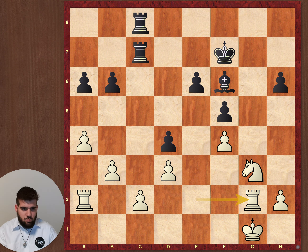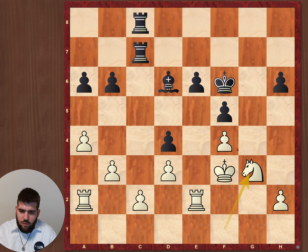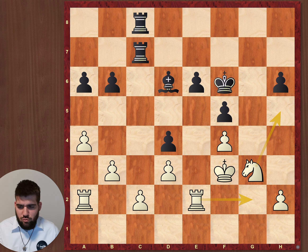Knight f1 was also way too passive. I should have played rook g2 — that's still better for black but not as good for black as it was in the game. Knight f1 and then I went with the king to f3 to protect the pawn. I played knight g3 and here I offered the draw. I knew I was worse, it was a necessary draw for the squad, and I was pretty sure he would take it — he was a bit weaker than me and he still had time trouble around move 38.